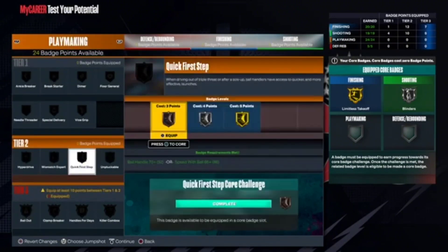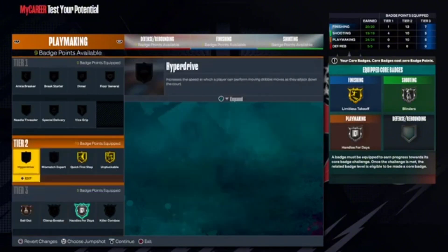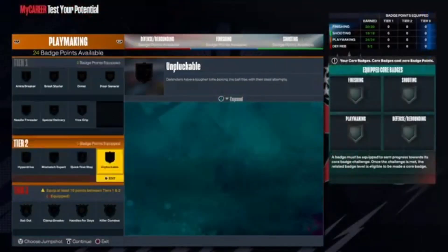For playmaking it's pretty self-explanatory: gold quick first step, gold unpluckable, handles for days — core that. Then get bailout, needle threader, special delivery, and dimer.